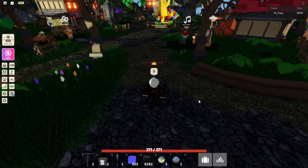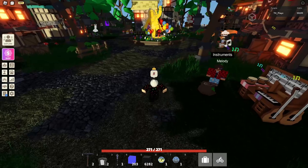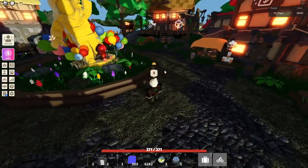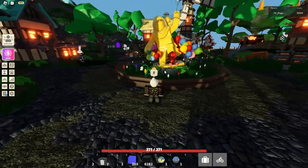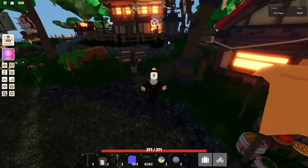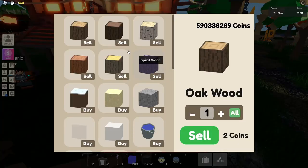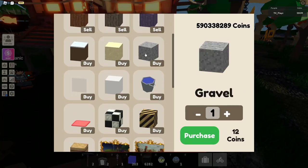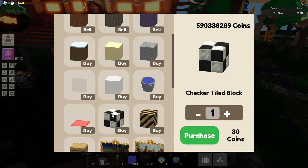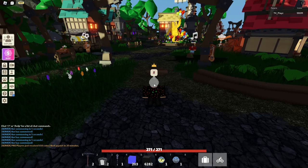Now I'm showing you how to find John, the blocks guy. Walk to the statue, then turn right — but not fully right. You should see a block icon above his head. Here is John the blocks guy. If you talk to him, you can buy grass, sand, gravel, caution and check-in tile blocks, and a whole bunch more items.